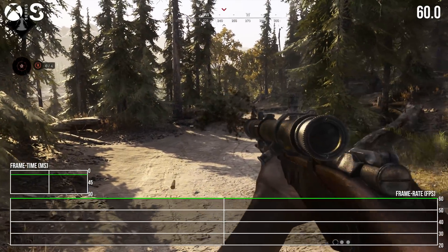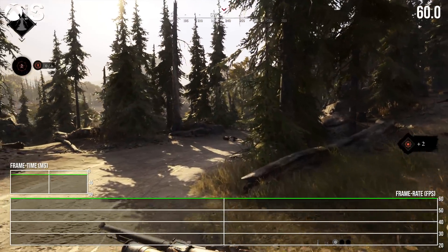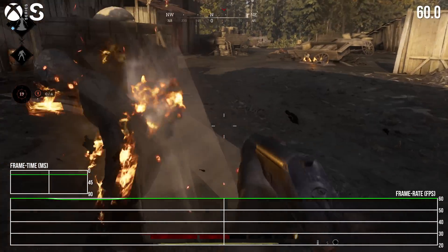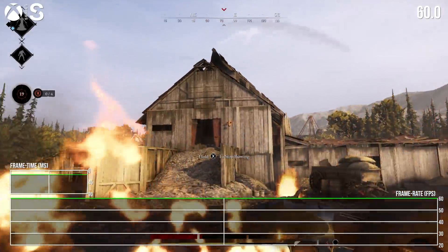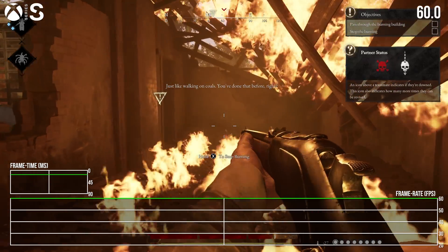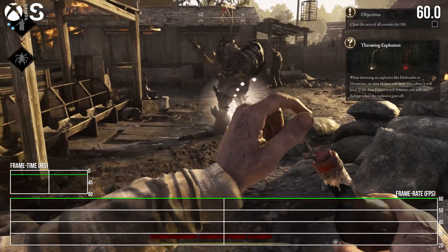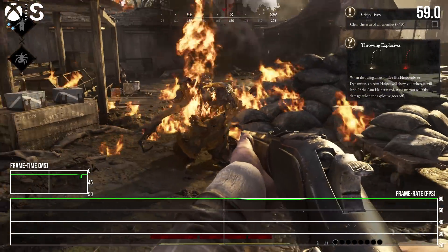Last up is the Xbox Series S. The lower native resolution, reduced draw distances, texture quality, parallax occlusion maps, alpha effects, and volumetrics all amount to a version that surprisingly runs better than the more powerful Series X — it almost overcompensates with its drop settings. For example, a walk through fire now runs at a clean 60 FPS, unlike both PS5 and Series X which drop into the 50s. Generally, any collision with explosive barrels will also produce fewer drops on Series S in general play.